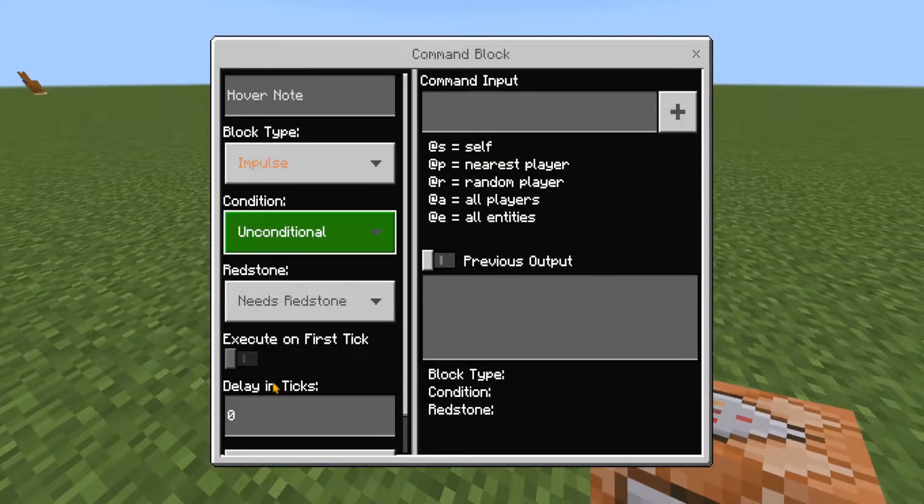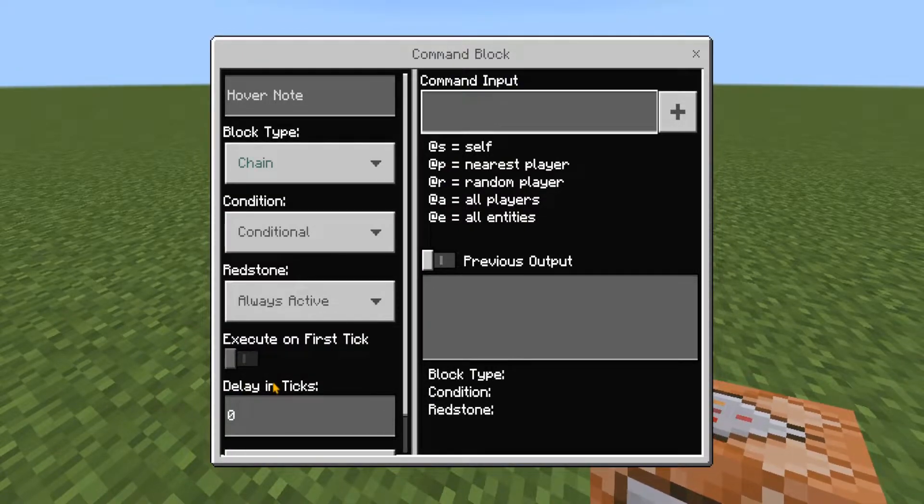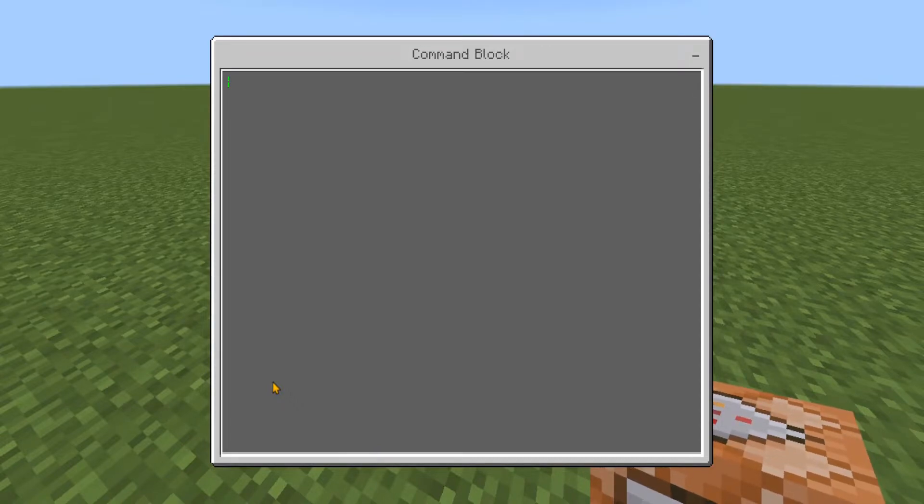In the next command block, set it to chain, conditional, always active. In the command input, type: /xp 1l @a[l=0]. So anyone that has a zero level will be given a level back — that's what this command is doing.